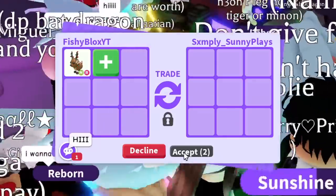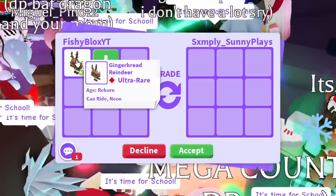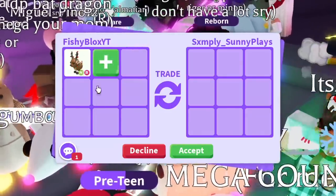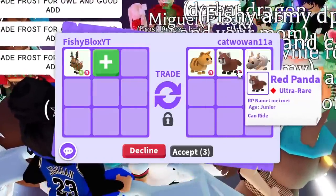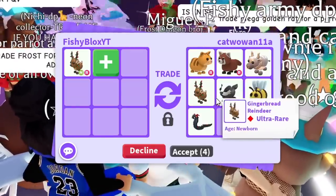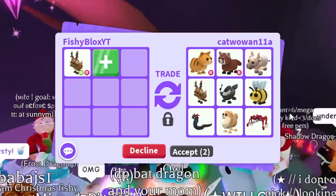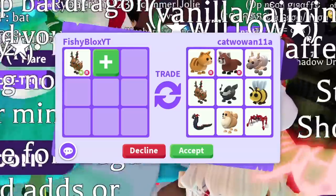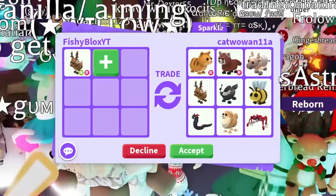I wonder if I'll get anything better. There's double aging going on and free items, so I don't see the value of this being too high. For this trade we have a cat wow with a ride gingerbread, a ride red panda, the metal ox, a gingerbread reindeer, the bee, the badger, the evil basilisk, the Pomeranian, and the spider crab. It's not too bad, but I still prefer the neon unicorn and neon bee offer.